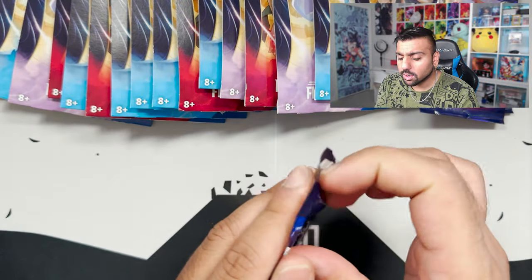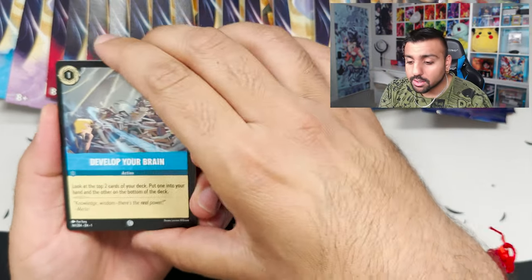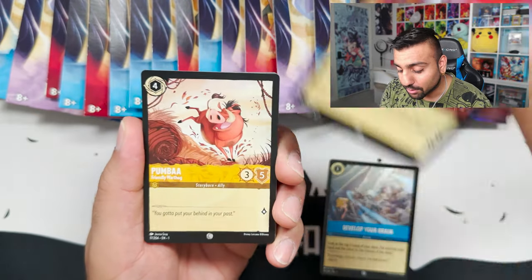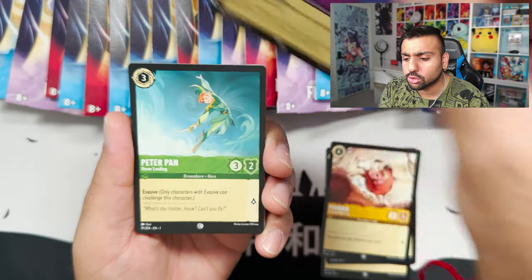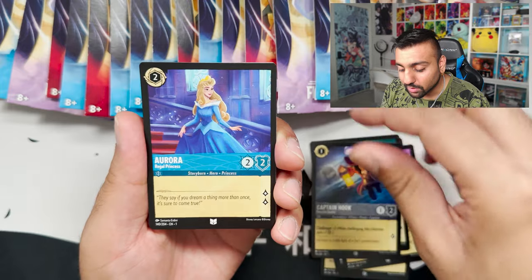Let me know how your journey has been going for Disney Lorcana. Did you guys get a booster box? Did you guys get some packs? I know the product is super hard to get, but if you are able to get it, it's pretty fun to open, man. The cards look absolutely stunning — you see Pumbaa, Maleficent Sorceress, Peter Pan, Captain Hook — another beautiful one. We got Aurora.